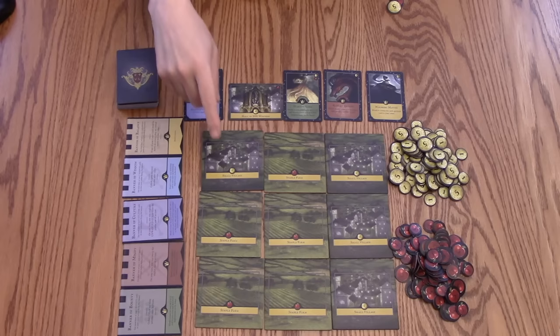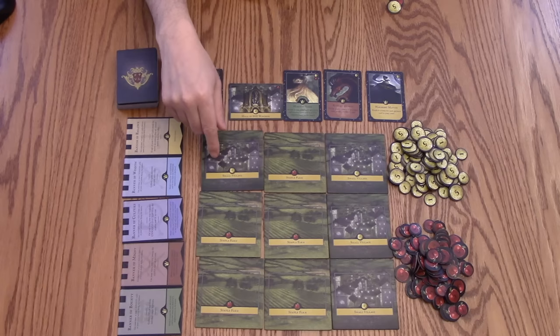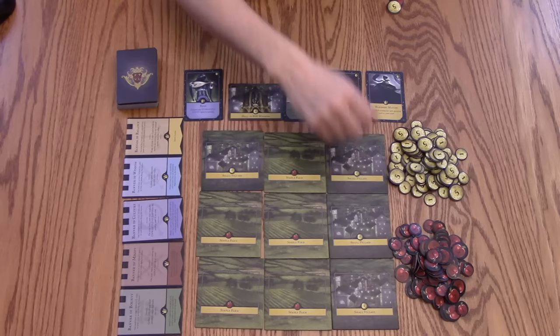If I wish to tax, I have to pay 1 food for every village that there is. So right now there's 4 villages, so I'd have to pay 4 food, and I'd collect whatever coins the villages say. At the beginning, each village is only going to supply 1, so I'd get 4 coins back.